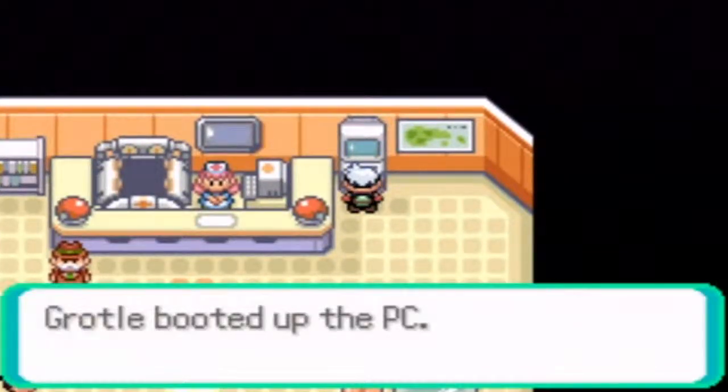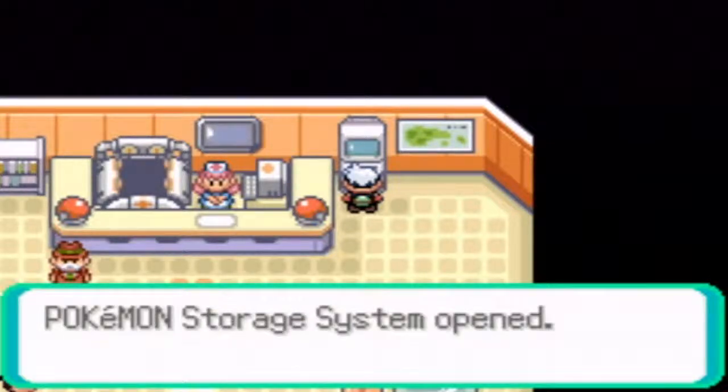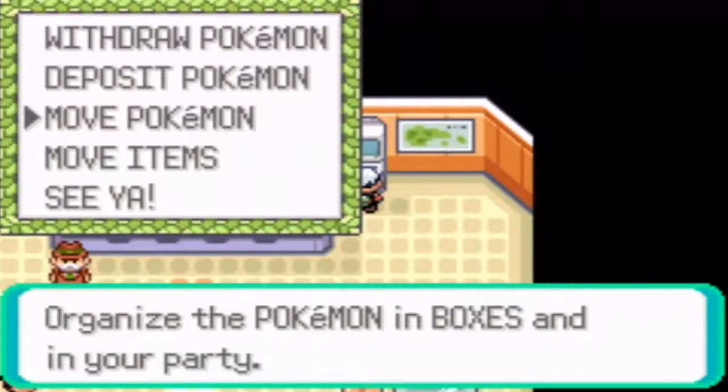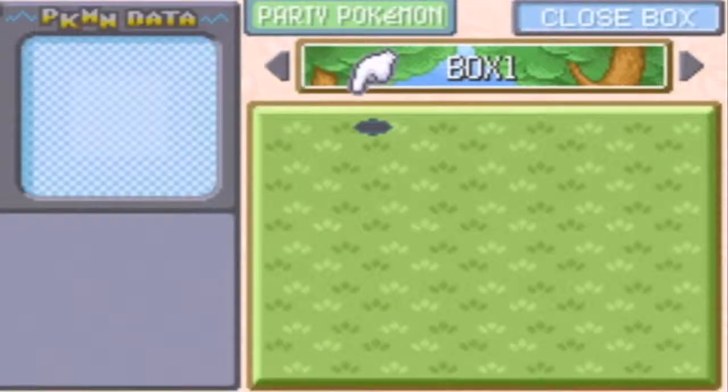And then here, if you pull up your PC — it's someone's PC for now, but we'll get to that later — you can withdraw Pokemon, you can deposit, you can move Pokemon, you can move items, and here's the basic box system.